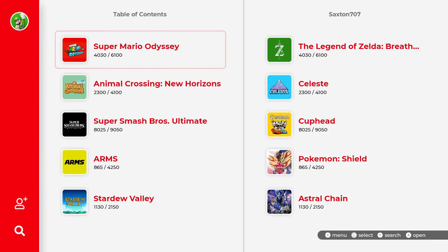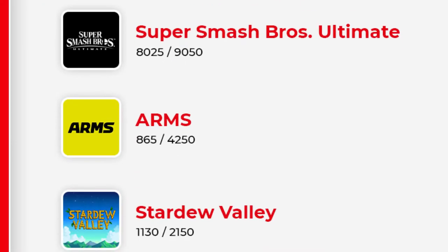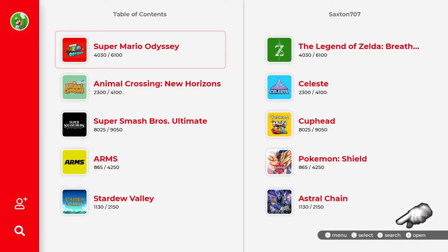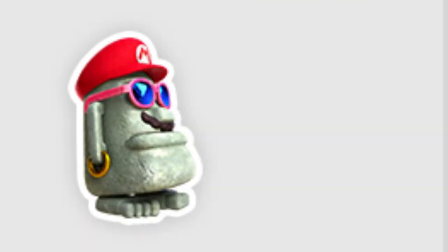Alright — bam, we're at the table of contents. You got Odyssey, you got your pandemic coping support, you got Smash Ultimate, you got Stardew Valley. You can even search in this section for a game in your sticker library by hitting the Y button — because you know Nintendo and Microsoft like you to have an identity crisis whenever there's a button prompt. So let's triple jump our little way into Mario Odyssey over here, since it's the top one and it's the only page I designed, so deal with it.